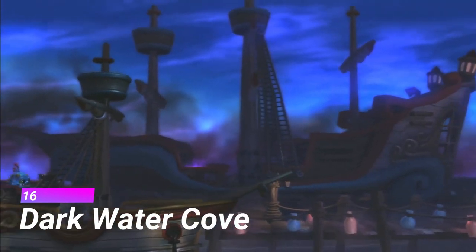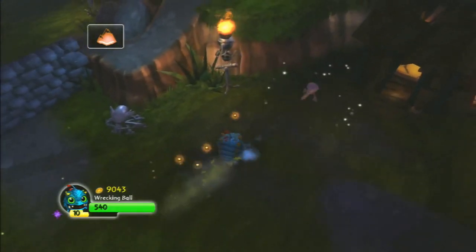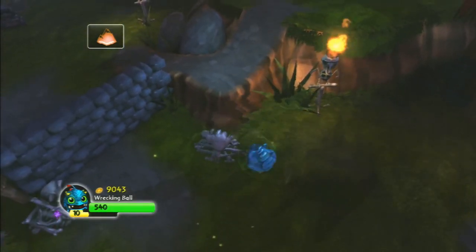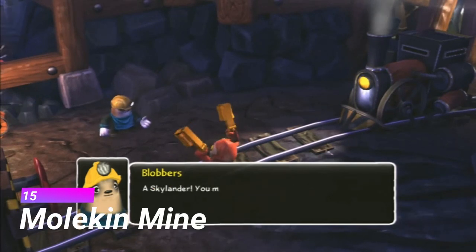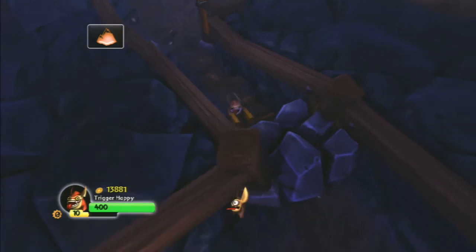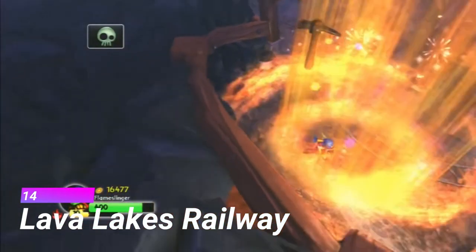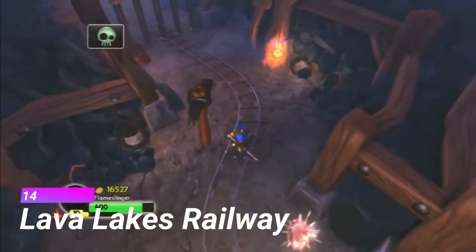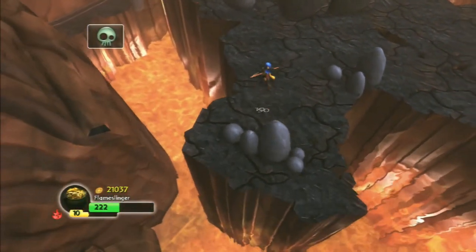This is probably an unpopular opinion but I didn't really enjoy Darkwater Cove — it kind of felt like a chore to complete. There's not much to say about the Molten Mine; it's kind of in the middle for me, I don't mind it. The same goes for Lava Leaks Railway, but I love how halfway through the level you reach a sort of fiery cavern which is covered in lava.